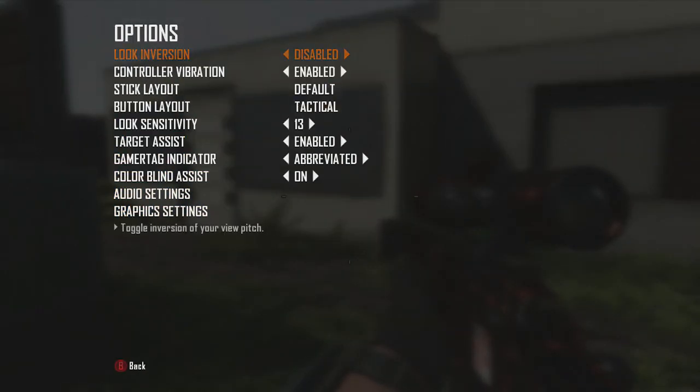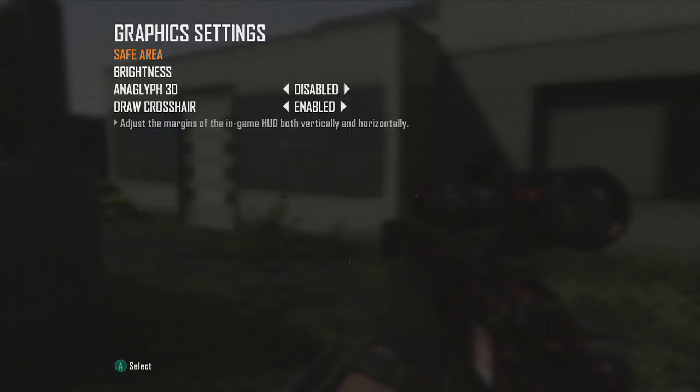Pause the video and copy these settings down. For sensitivity, don't go all the way up — never go 14 because that's pointless. I usually play on 13 or 10. Target assist you have to have on, like I said, and set audio to Super Crunch.